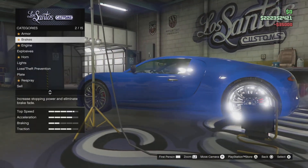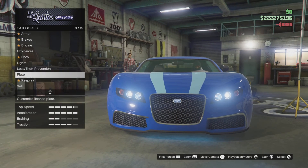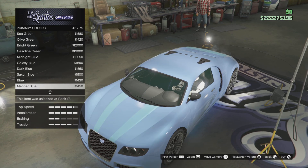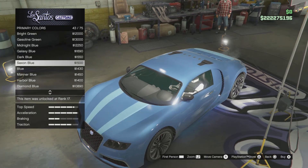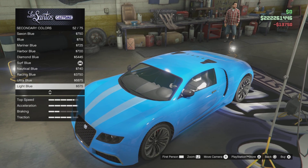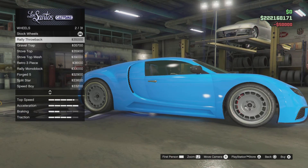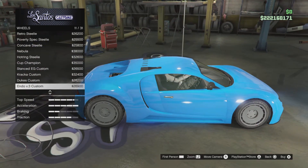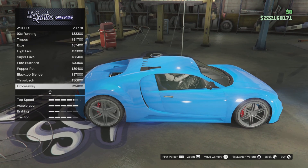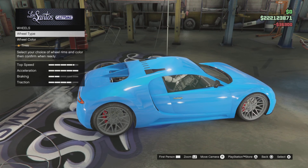I'm gonna make this quick. Electric blue — yes. Scrolling all the way down — I'm gonna get that ultra blue. Transmission: I'm gonna get the street. Let me see what tracks are available. You can get the modern mesh if you want — slot 27 is the one I'm gonna get.